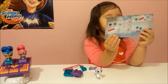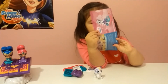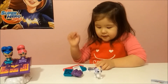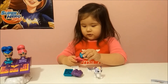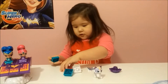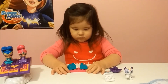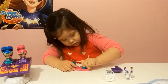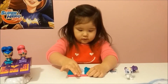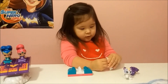Look at all the pieces I can build. The structure said you can build the kitty and the stripes and the head. Let's fold everything and put the stickers on top.